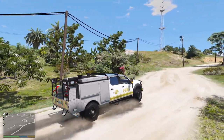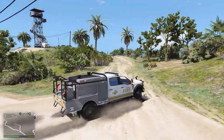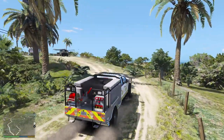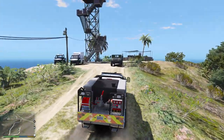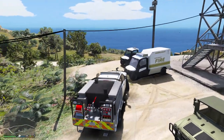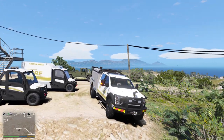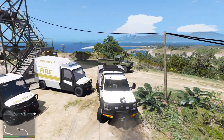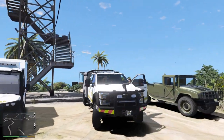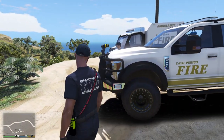We do have some more units and personnel up there as well to help us out. So if we do have any severe call and we need backup or we need an ambulance for transport, we have other units standing by. Let's park up right over here. All right, let's go to the top of the tower and we'll wait for a call to come in.